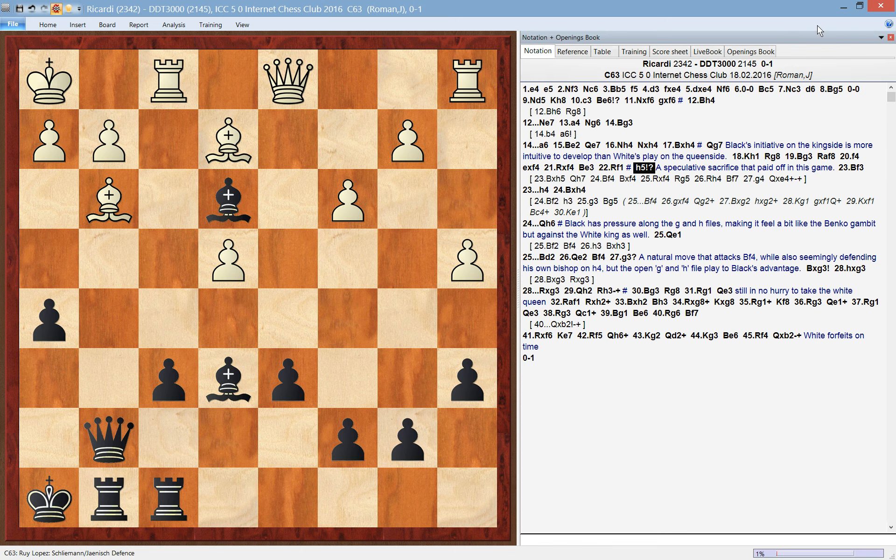What would happen if white had taken the pawn? I want to emphasize that in a blitz game it's very useful to sacrifice material in order to gain the initiative — especially if you're playing a stronger player. This puts psychological pressure on the grandmaster, because they don't want to have to defend against a lower-rated opponent. Instead of grinding you down in a slightly better position, which is their favorite type of play, they have to play careful defensive moves. Even if the position is okay for white, one slip would be very dangerous.